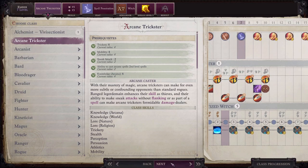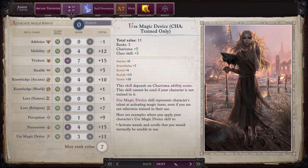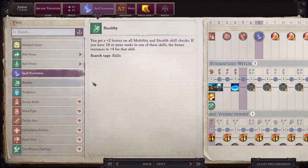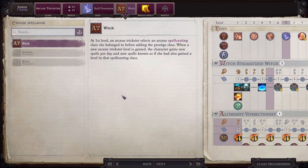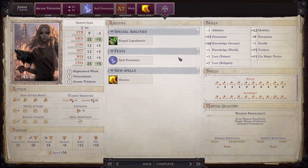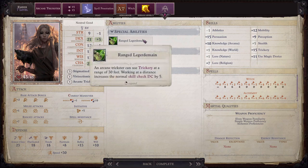At level 7 Ember will take her first level in the arcane trickster prestige class and will be sticking with this class as Ember levels until it is maxed out at level 16. Put three skill points into the trickery skill and one into persuasion, then select spell penetration as Ember's feat and the witch spellbook as the arcane trickster spellbook. Here we'll take heroism as Ember's spell. I want to point out that she gains the ranged legerdemain ability here, which allows her to use trickery at a range of up to 30 feet, but doing so increases the DC of the trickery check by five.